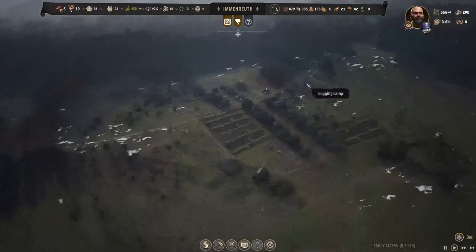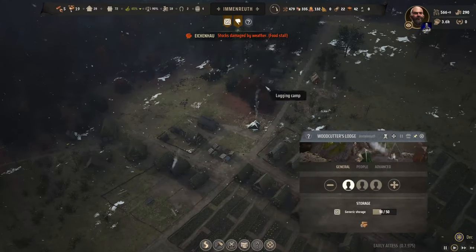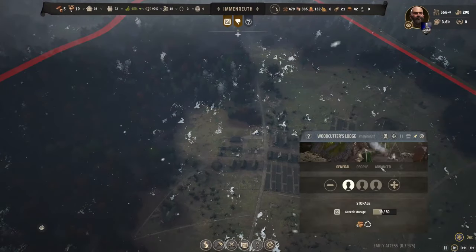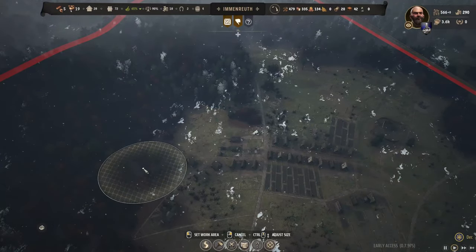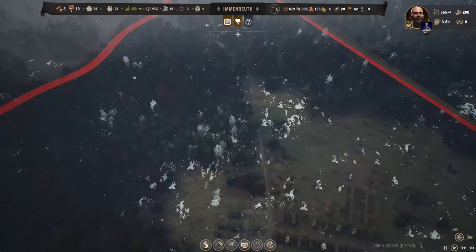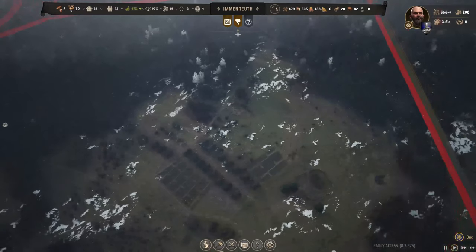Can do with a bit more fuel, but I'm sure we've got plenty. A food stall — probably an abandoned one. Let's send the woodcutters to come and work over here for a bit. Leave them in around there. I should maybe get a forester set up over here and start reforesting that area.